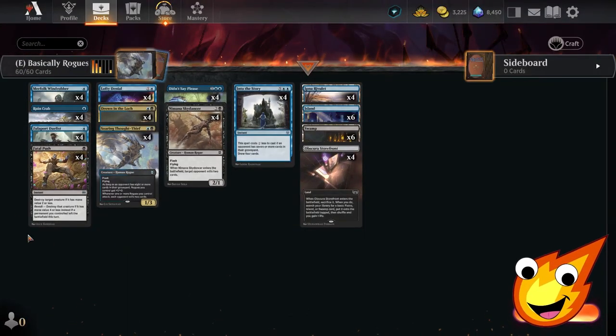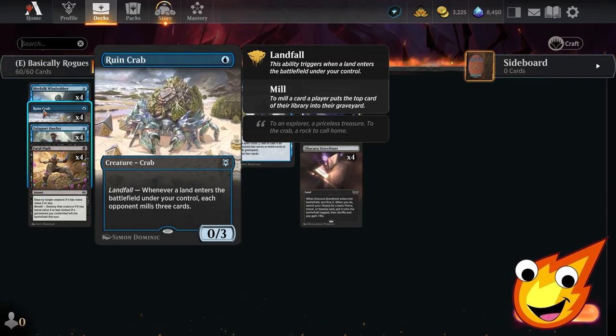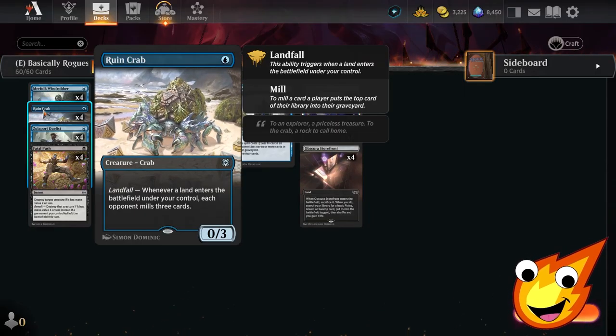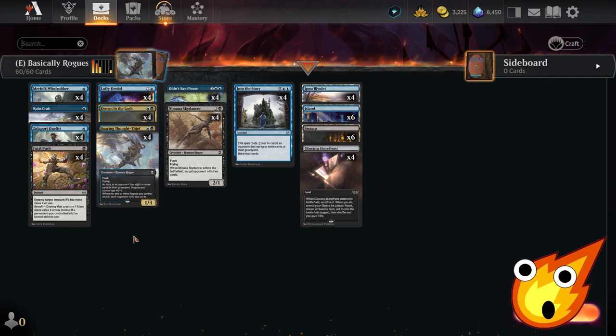As the title suggests, it's a rogue-style deck, but we have one extra creature — Ruin Crab. If you've seen my other videos, you know this crab does a lot of awesome utility just by sitting on the battlefield. It has the Landfall ability: every time a land enters the battlefield, each opponent mills three cards. This gets the mill engine going, and most opponents will want to destroy it immediately.